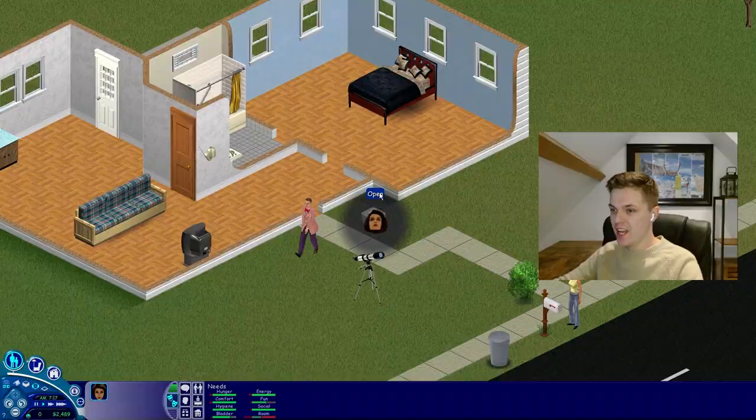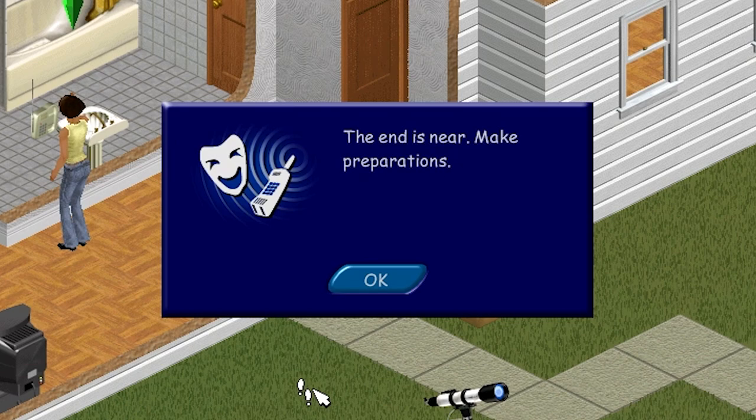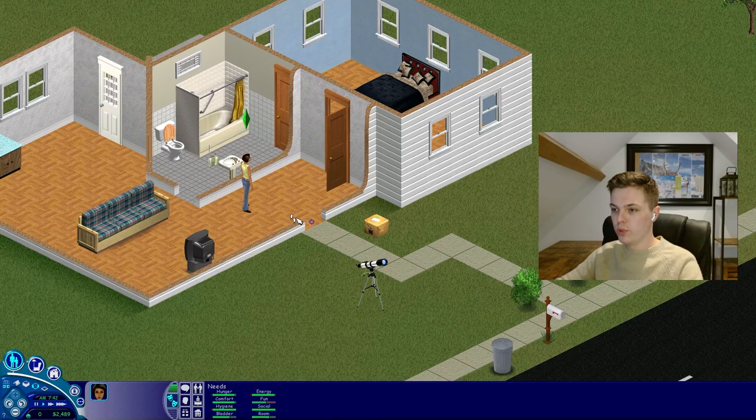I've just given her the basics of what she needs. We've got a telescope because we're going to need logic. Just going to take a phone call real quick, then I'll become a witch.